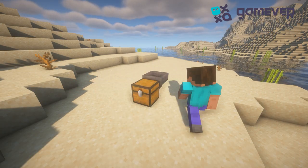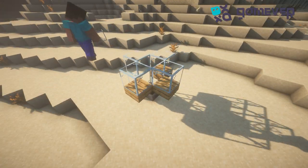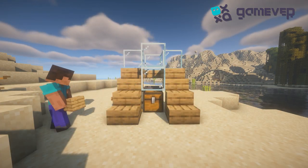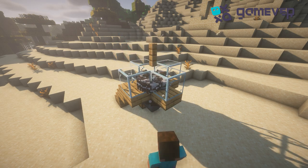Place the chest with the hopper. Above that, slabs and glass. Stairs to access the farm. Place up to 24 cows on the farm, a fence above them, and water below them.